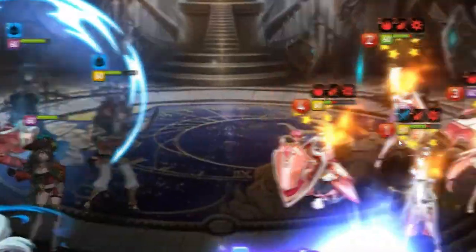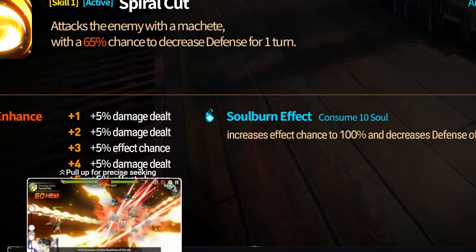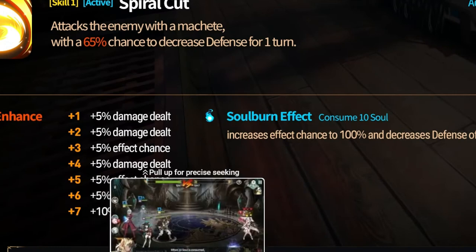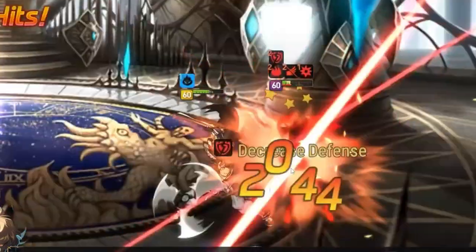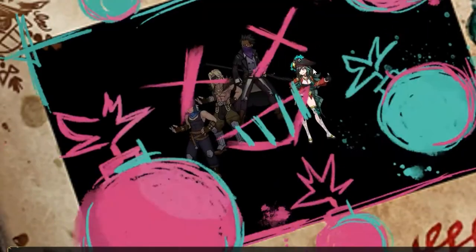Yes, he is gonna have bombs, guys. His S1 attacks the enemy with a machete and has a 65% chance to decrease defense, which I guess helps his bombs do more damage. That's gonna be cool. It's a basic attack, but he's still gonna be a fast character — as Sids always are.